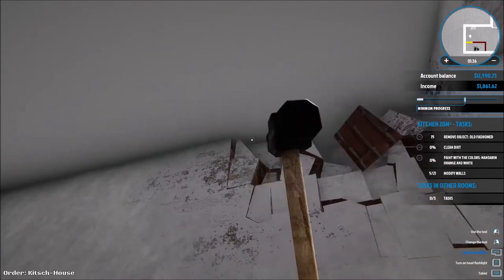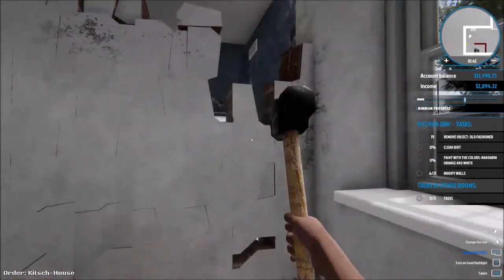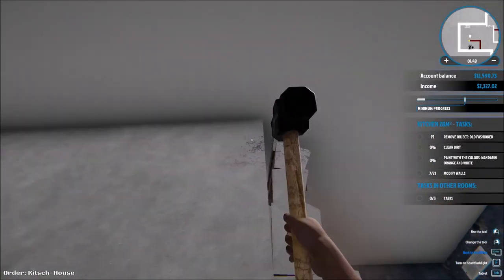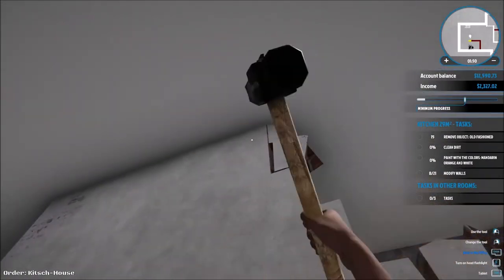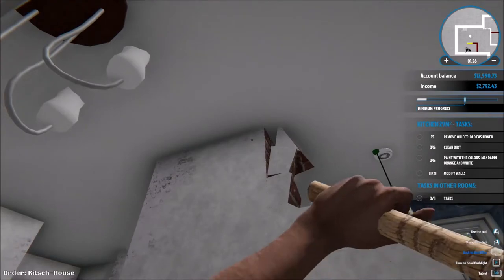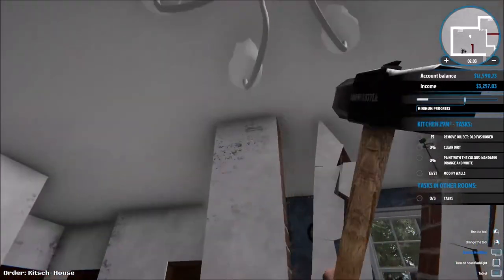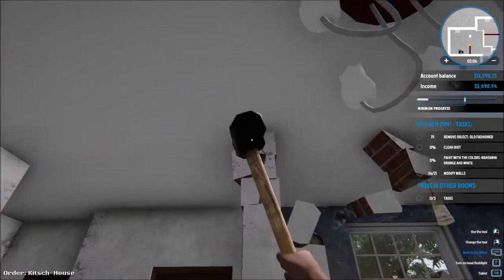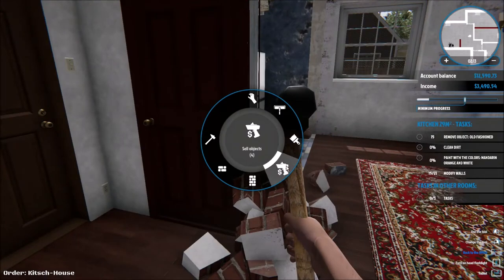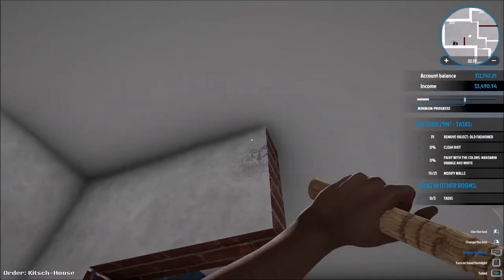Hope you guys are having a super good day. I'm having a great day myself. Just throwing down these walls right here — that's an easy job. At this point I'm basically the best renovator of houses because look at the speed I can go. It's a shame I can't get rid of this light because I really don't like it — it doesn't look good at all. But oh well, you do what you have to do.